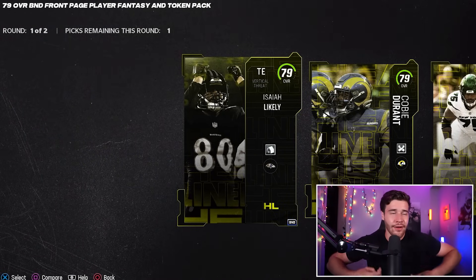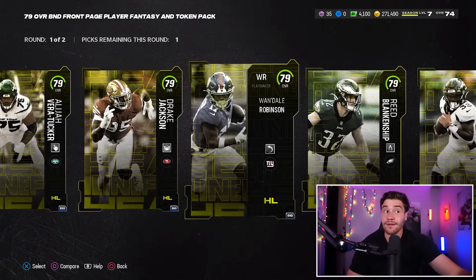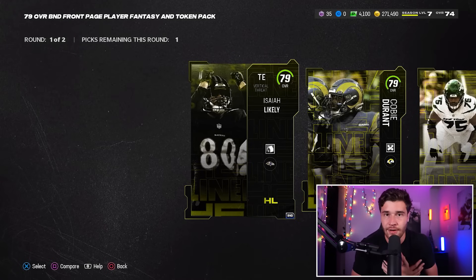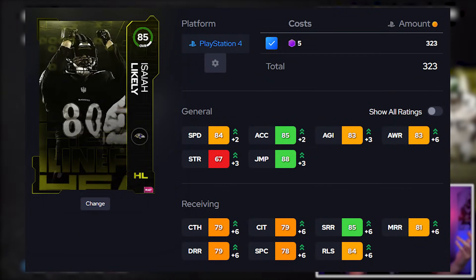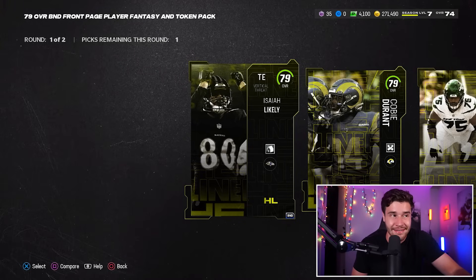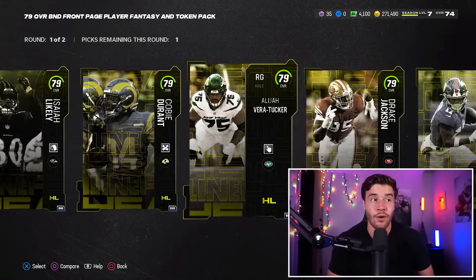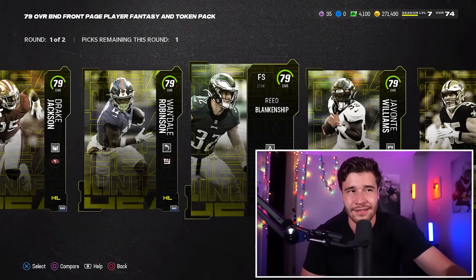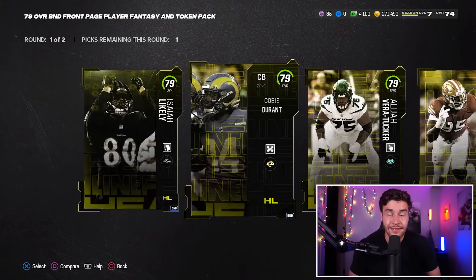I'm feeling some similar things as what I thought in the last pack. Kobe Durant is good, don't get me wrong, but there are so many other corners in this game that have similar stats. Wandale Robinson — a very, very good player — similar situation. I don't know that I'm going to go with those players, and that's just personal preference. If you want those cards, make that selection. The other option a lot of people are thinking is Isaiah Likely. I did the 84 overall rookie premier tight end, so I'm going to be getting a card basically the same overall, meaning Isaiah Likely might not necessarily need to play on my field. I think the best options are Wandale Robinson, Kobe Durant, Isaiah Likely, and Elijah Vera Tucker. Drake Jackson, Javante Williams, Caden Ellis, and Reid Blankenship — not amazing. I would say those cards aren't necessarily worth it.